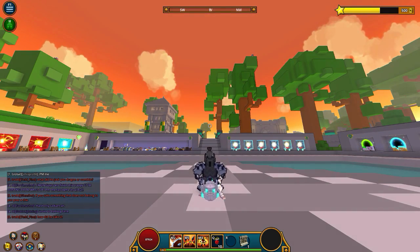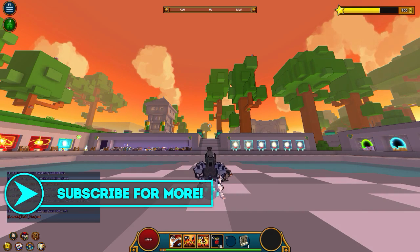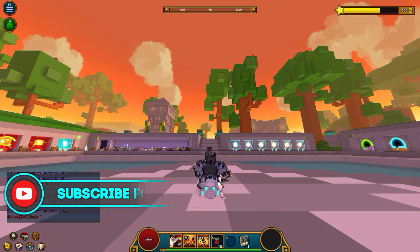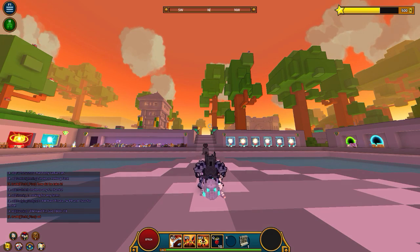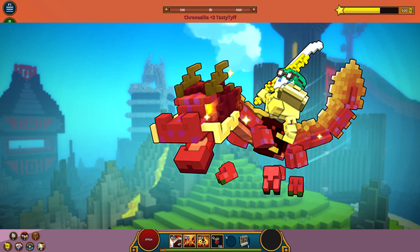As you guys can tell, dragon coins are no longer hard to get — they're super easy to get now. The first challenge of the day gives you five dragon coins, so five dragon coins are pretty much obsolete in value now. With dragon coins you can go ahead and craft the new Chinese dragon, which is pretty cool. I'll show you guys a picture of it right now — it looks really cool.